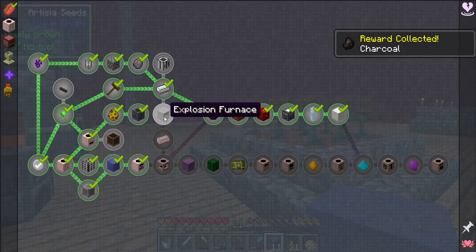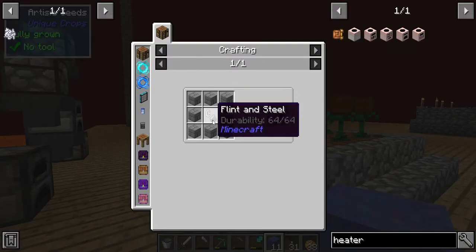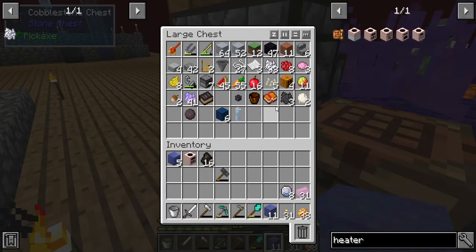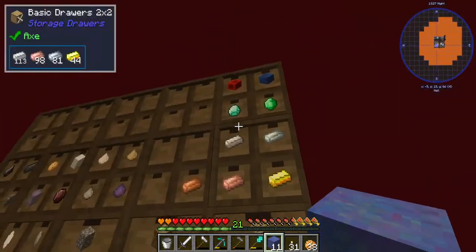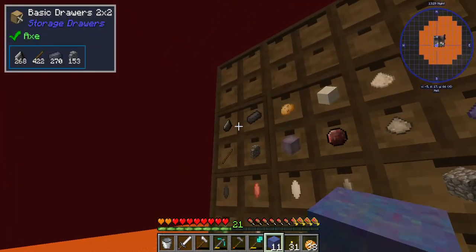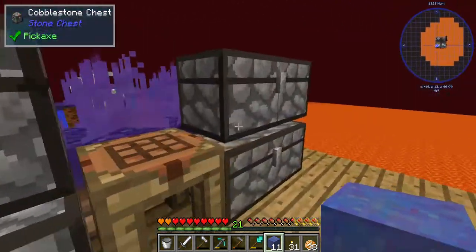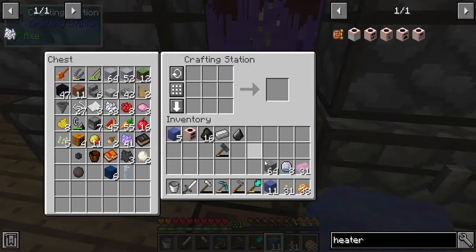Now let's make the explosion furnace, which is going to be a bunch of chiseled stone and a flint and steel. I wonder if I need a new flint and steel - I might as well make a new one, since I'm going to need one eventually. Let's make a stack of chiseled block things.